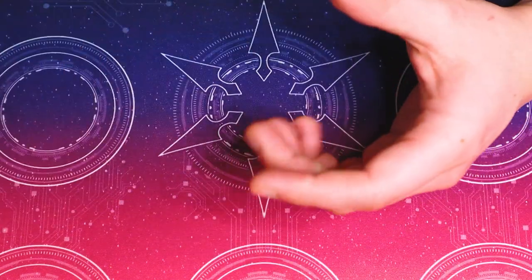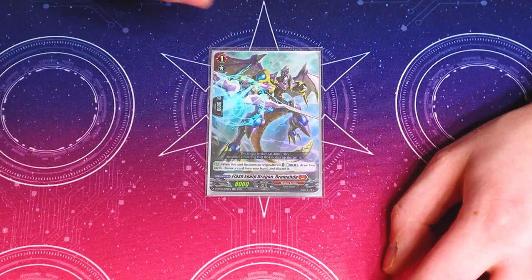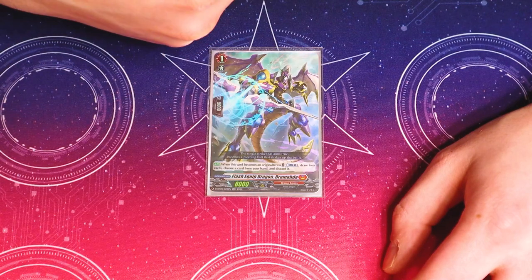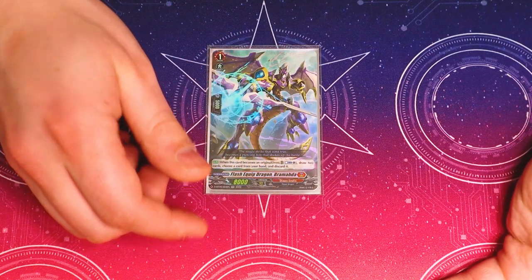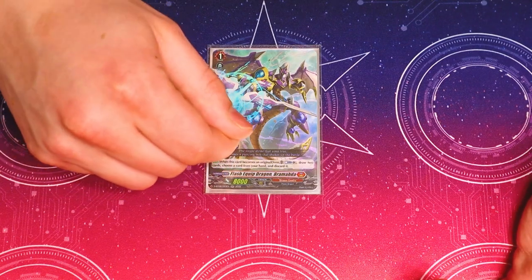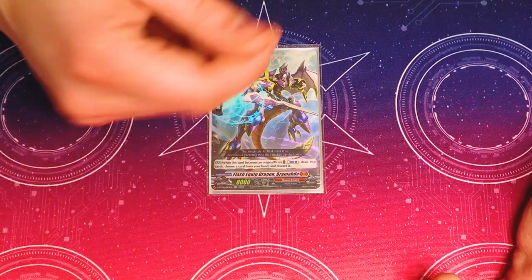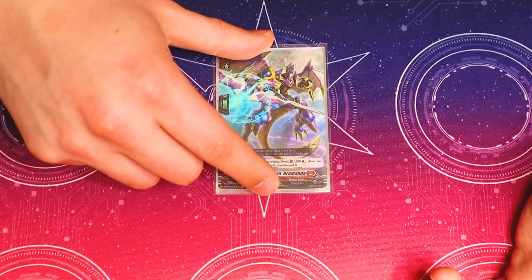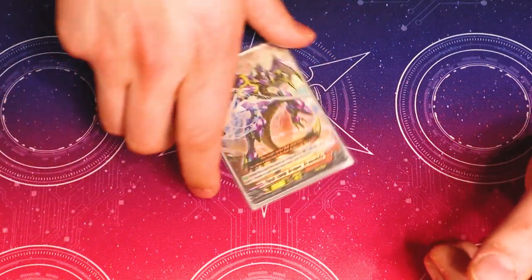Going into my one grade one Prayer Dragon — I'm running only one because I really don't like the discard. When it becomes an original dress, you can counterblast one, draw two, then choose a card from hand and discard it. I'm just not really a fan of the discard cost. I basically dropped these for the Virena Arx because I just wanted to be able to draw more hand, and this wasn't doing as much good as I wanted. I know I can run more Vils Virenas to mitigate that and add cards back to my hand, but I'm testing out the deck and I'm liking how it is so far. The fact that you can keep recycling Prayer Dragons means this can come up multiple times, so it's working out fine.